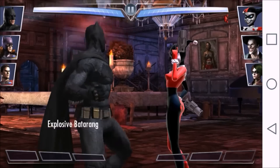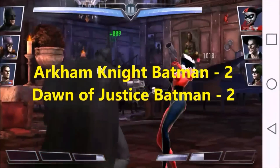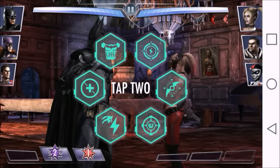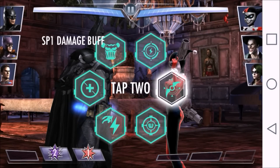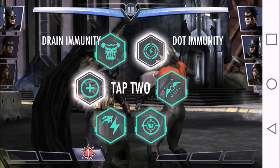So Dawn of Justice Batman definitely gets more damaging specials and a faster animation, and this leaves both Batman characters at 2 points each. Now we're going to compare their passives. Both characters have an amazing passive. Arkham Knight Batman's passive can make him immune to critical hits, give him power, make his special one extra strong, give him critical buffs, make him immune to power drain, and more.